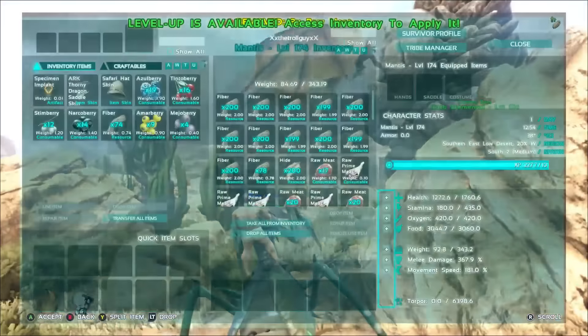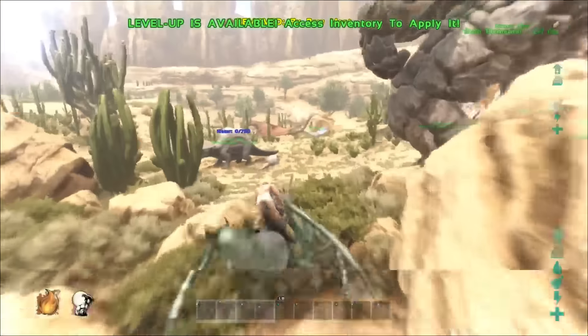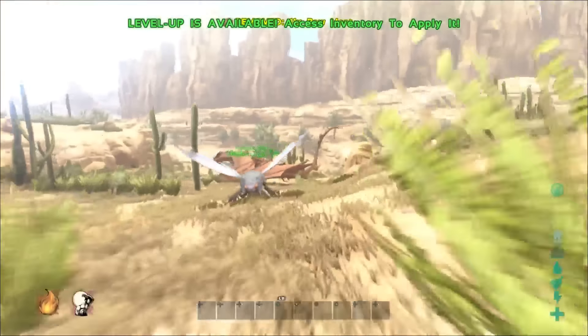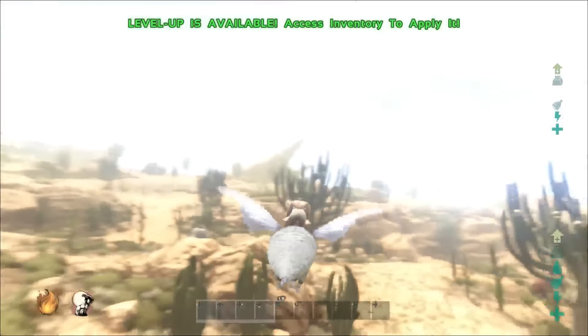The Praying Mantis is pretty OP. Their stats are pretty similar - obviously not to the Rock Elemental, just pretty standard - but they are insane. You can get to places really quickly by jumping. The next thing we're going to go on to is the Moth. The Moth is something I'm actually really going to enjoy using because it's just something that's going to help you get around places.